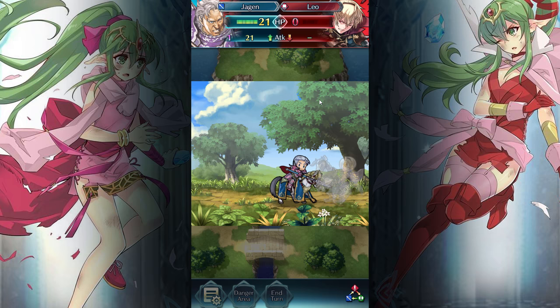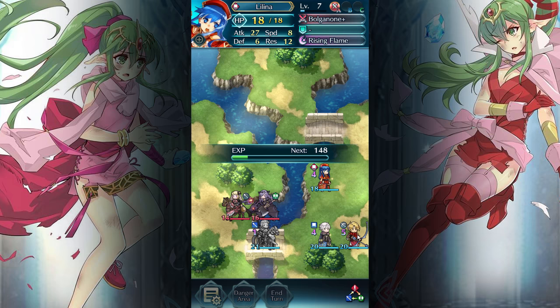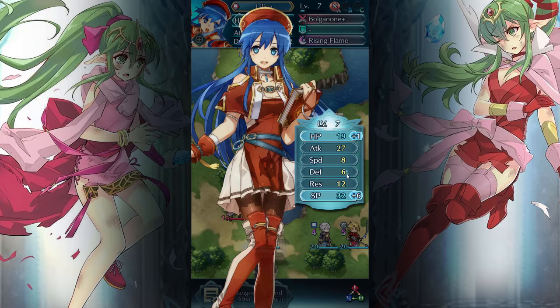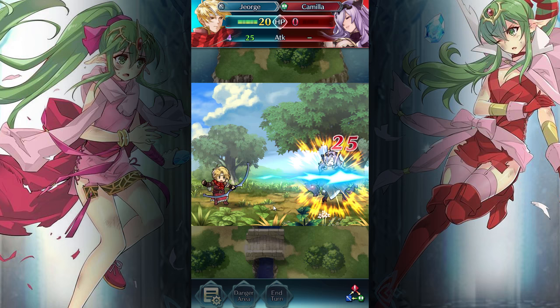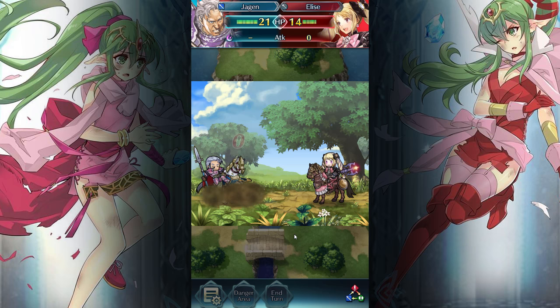My units are really strong. Allow me to torch you with a ballista. Like that. And Camilla is going to get wrecked by George. Lilina is such a glass cannon — she has like a million attack but nothing else. If someone breathes in her general direction, she is going down. What is Elise going to do? Is she going to heal me to death?